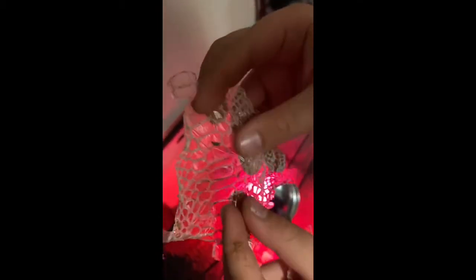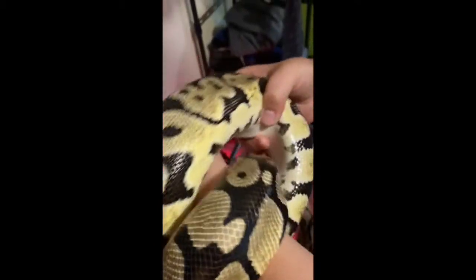Right here — this is snake skin. You can see this was part of the belly. This is the part she lost right here — the belly part — because if you were to flip her over on her belly it looks exactly the same.